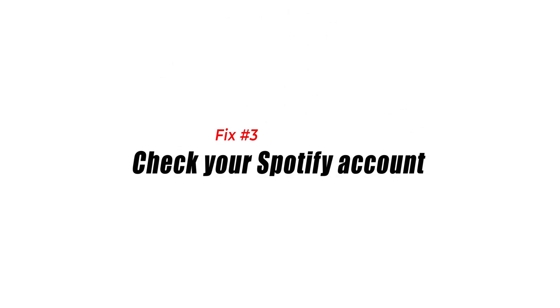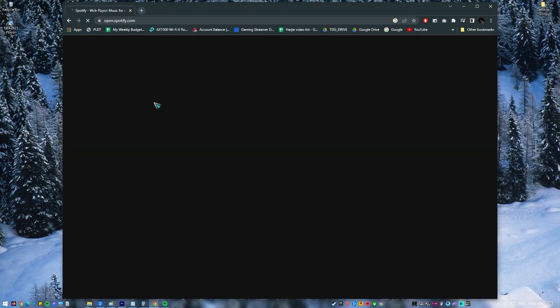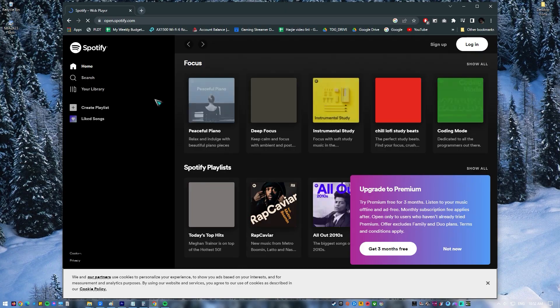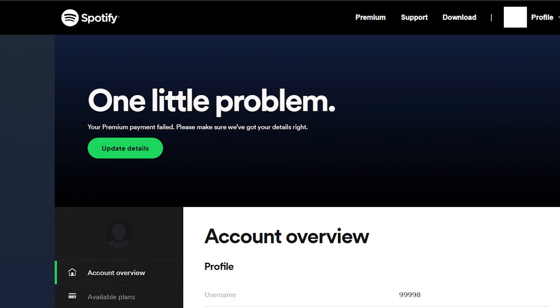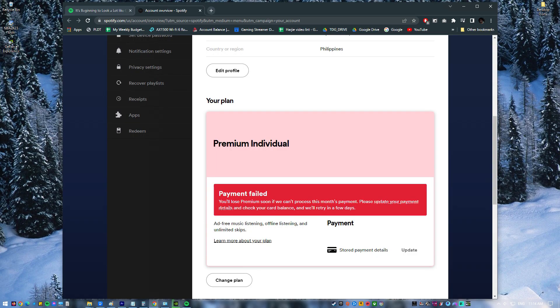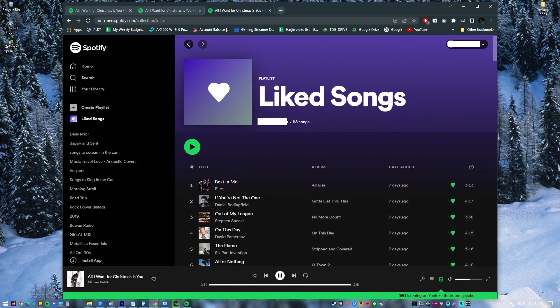Fix number three: check your Spotify account. Using a web browser on your mobile or computer, try to log into your account. Do a quick check for any possible issues such as an expired subscription or notifications from Spotify about your account status. You can also check the Spotify web version to see if you can play or download music there.